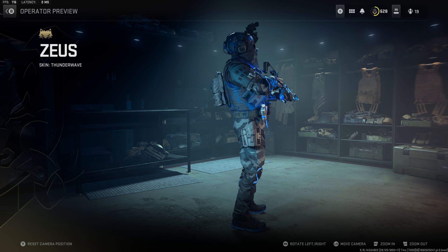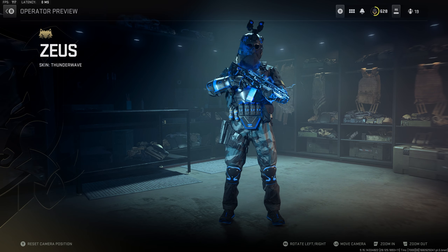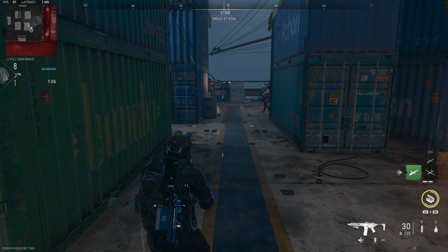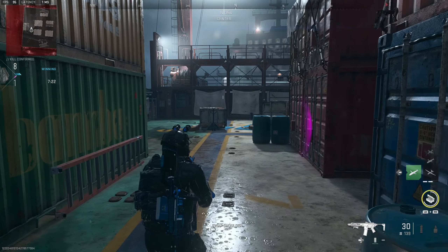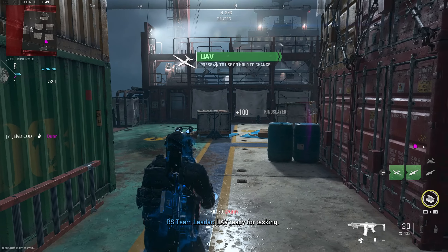The first reactive item is the Thunder Wave Operator skin for Zeus. This skin comes with 3 stages. This is the base skin — nothing much going on here. At 10 kills, you unlock the first reactive stage, covering parts of your body in lightning. Pretty nice.